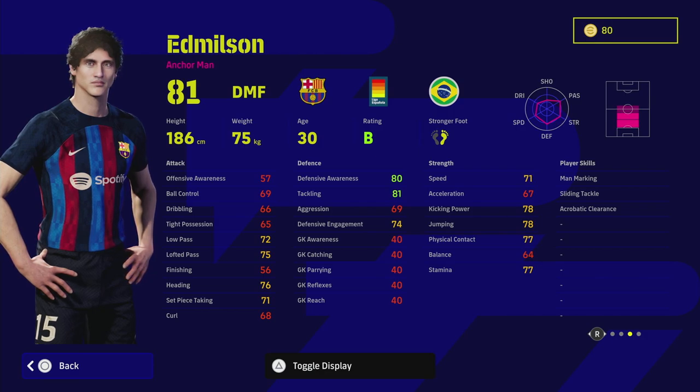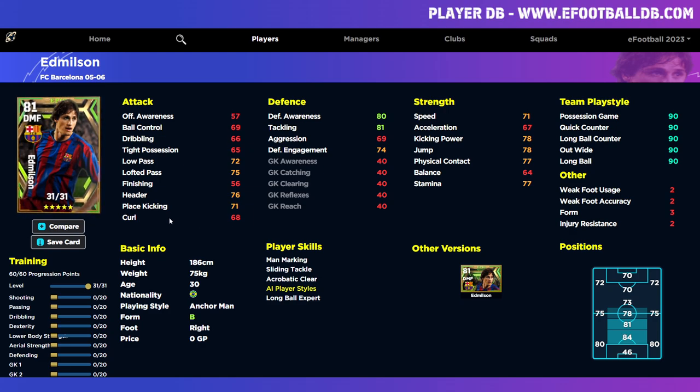You're going to have to do a lot of training and tweaking with this card if you want to make him your anchor. Starting off in early eFootball 23 he'd be okay, but as you go up the divisions against better squads he's not going to cut it. You'll need to give him blocker, interception, one-touch pass, low lofted pass, man marking, and fighting spirit — it's a lot of work, especially when you can buy standard players that are better across the board.